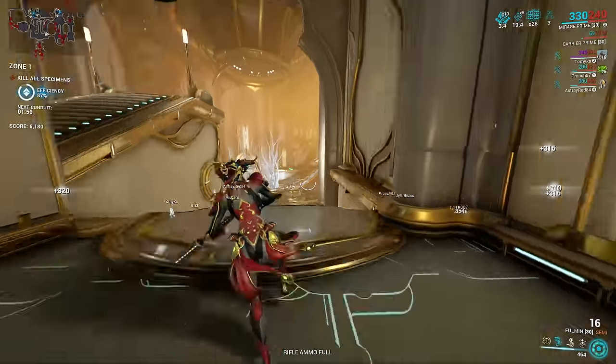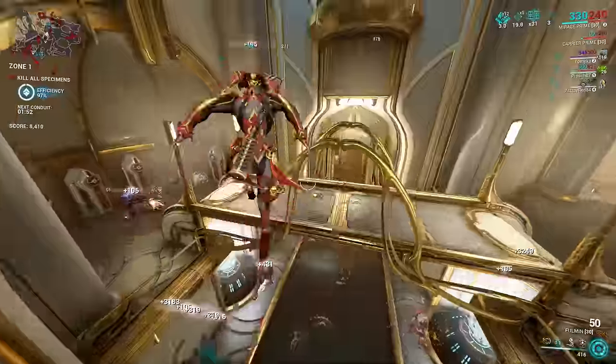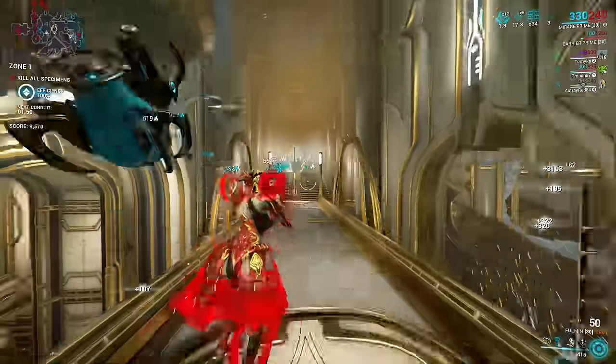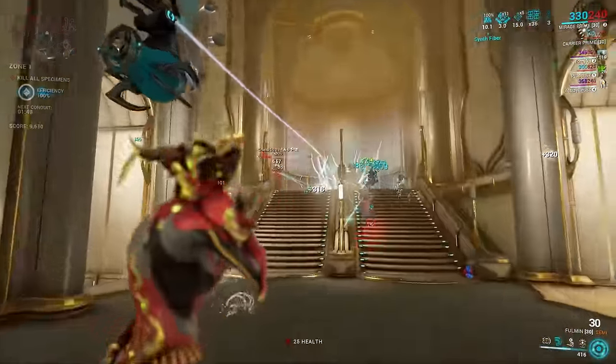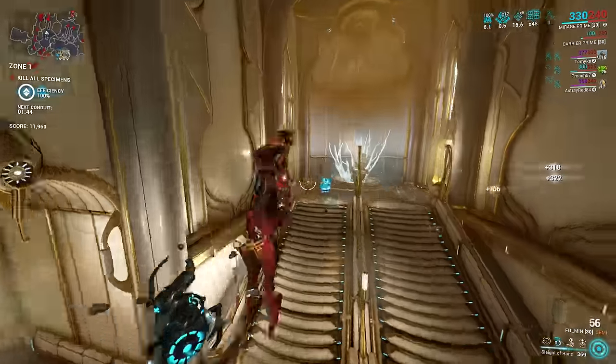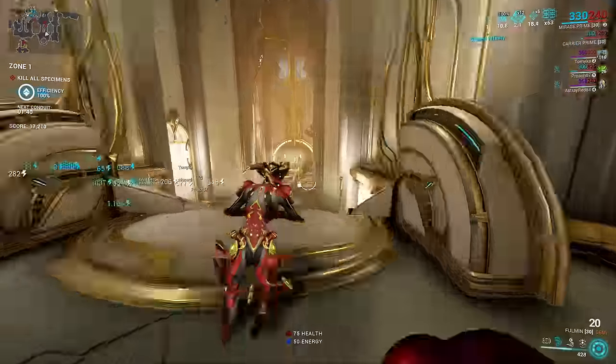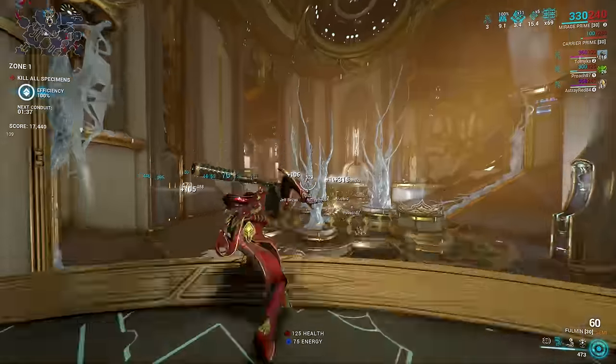This only requires one ability on Mirage, cast every few seconds, to continuously deliver wave after wave of damage to enemies. Because this ability uses enemy drops to turn into bombs, it works best when there's a lot of enemies, which will be running through or spawning on the loot of their dead allies. Both Sanctuary Onslaught and Star Chart defense missions are great for this.